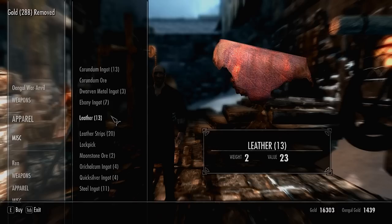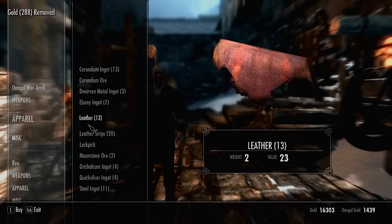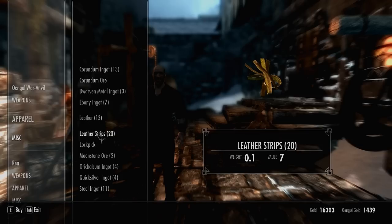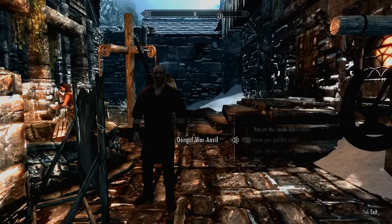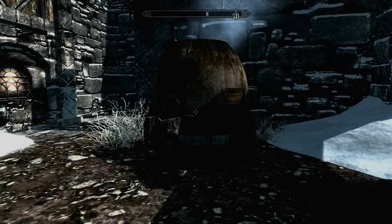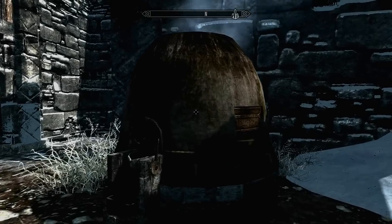You can find iron ingots at smiths or shops all around. For the leather, you'll need to either buy it from a shop or go and hunt down a beast of the wild and slay it for its leather the old fashioned way - but that takes time, so just buy it from the shop. Much easier that way.